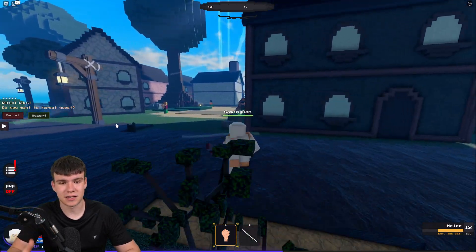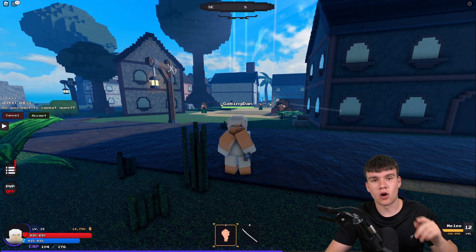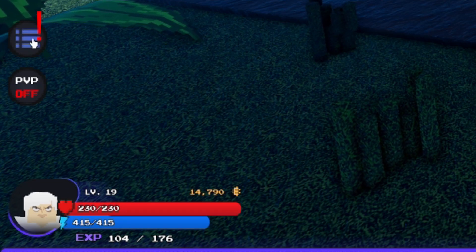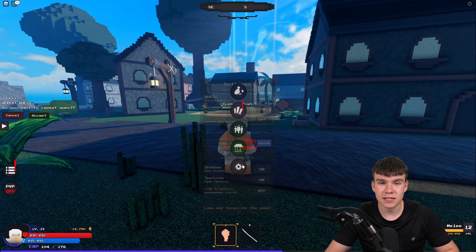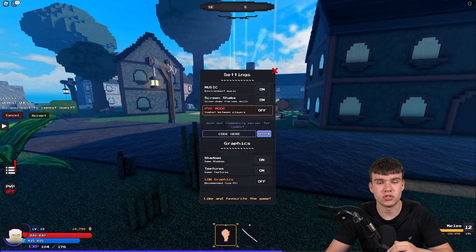We do have a lot of brand new working codes to redeem inside of this game. So let's just redeem all the newest codes right now. If you do not know where to redeem codes in PixelPiece, what you're going to want to do is go to the left, click on the menu button, then click on the settings button. After that, the code menu will come up. These are in no particular order — let's just get into it.